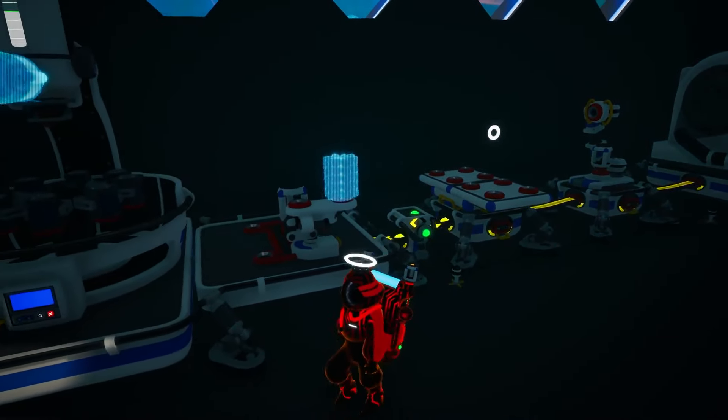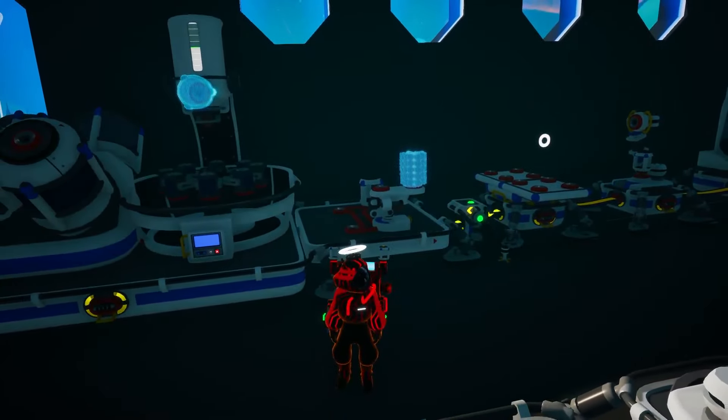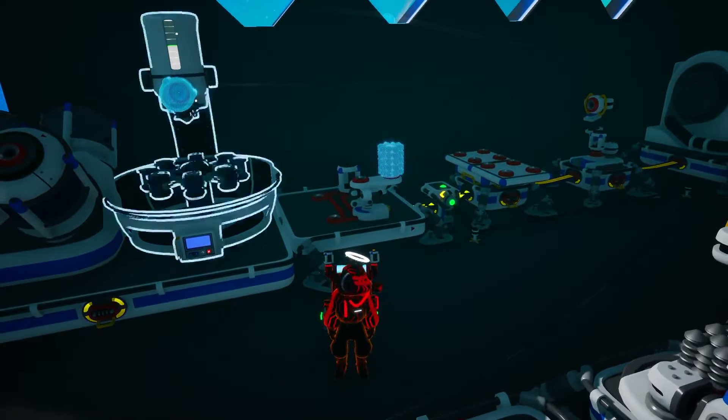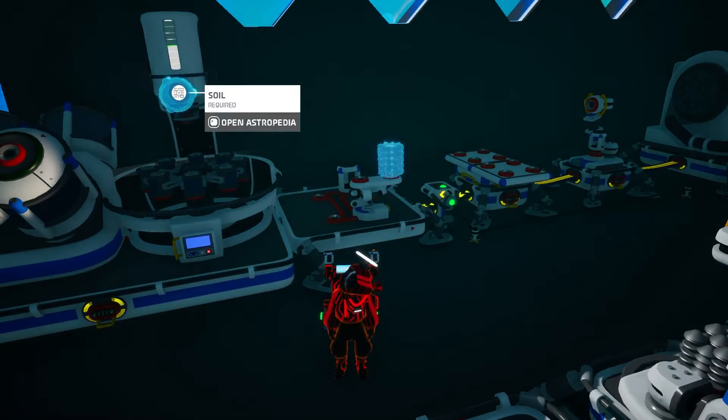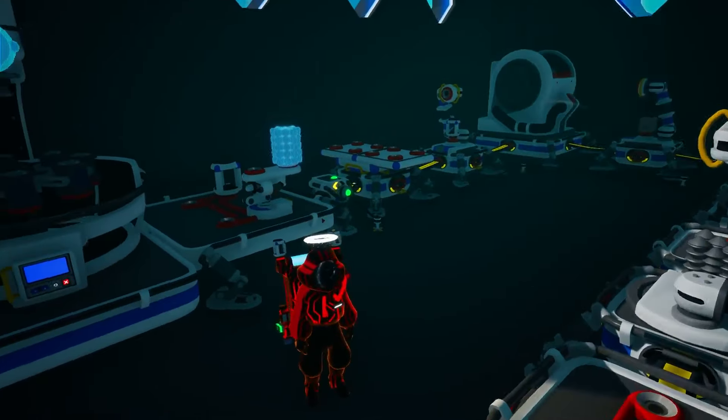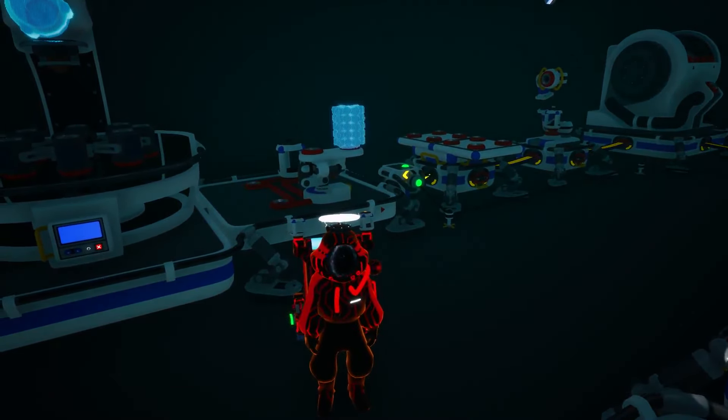One more neat thing to know: one small soil canister full of soil in the soil centrifuge equals one scrap in the end. The conversion rate is incredibly easy because it's just one to one.